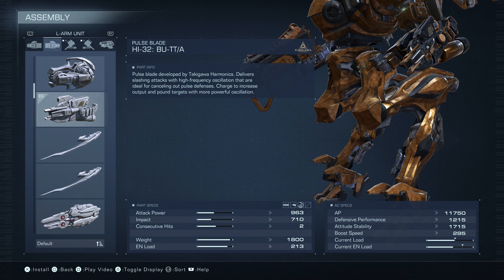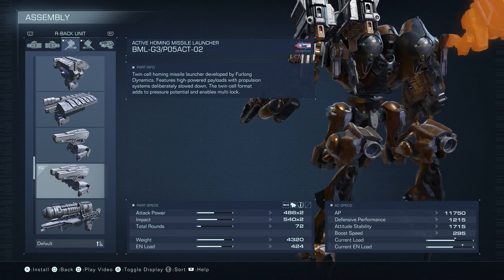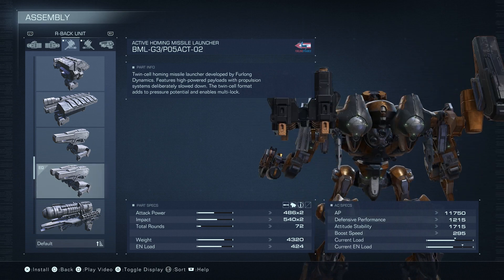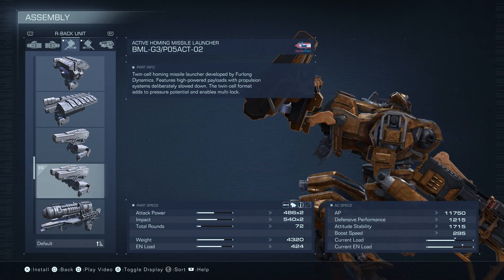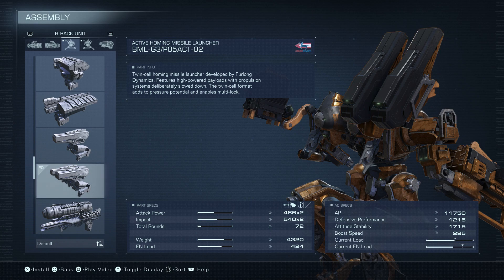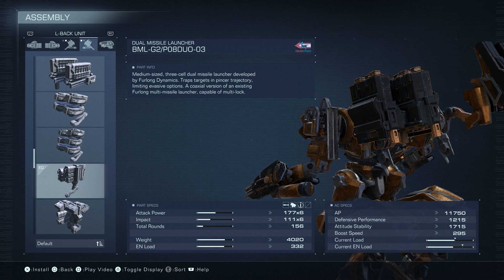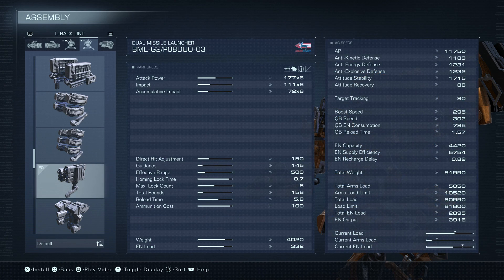Takagawa Harmonics really delivers a good blade with the butta. On the right shoulder, we have the active homing missile, Act II. It's launching two slow projectiles that follow your opponent around, and if they do hit, it does an immense amount of impact, building up that stagger bar. On the left shoulder, we have the Duo 03, a really cool missile. Not the best one out there, but I like it. And since we're using an FCS that increases the missile lock speed pretty high, we can counteract the negative reload time of 5.8 on this thing.